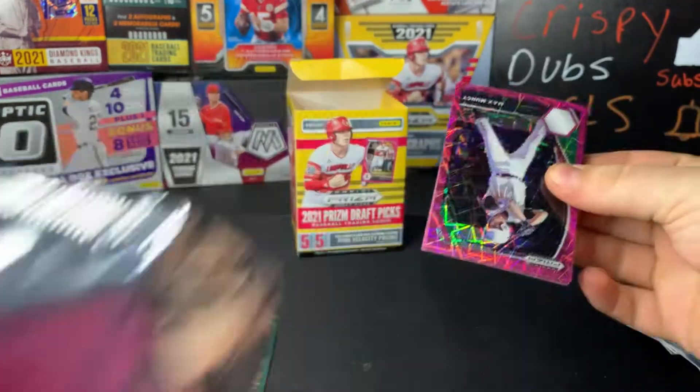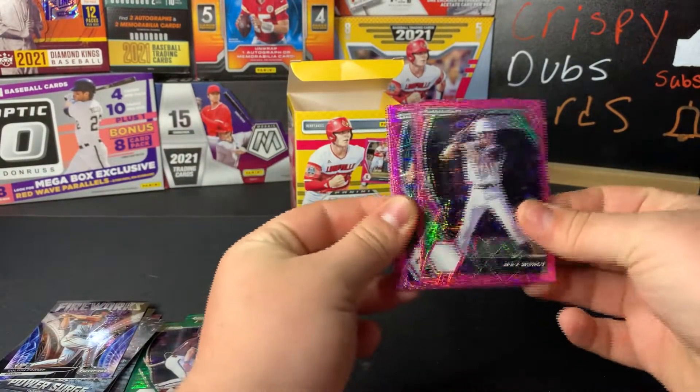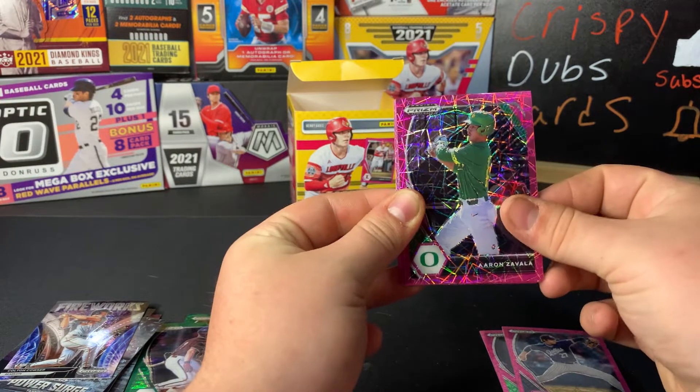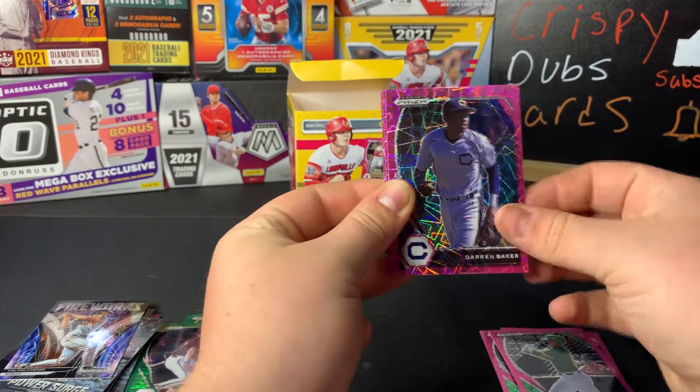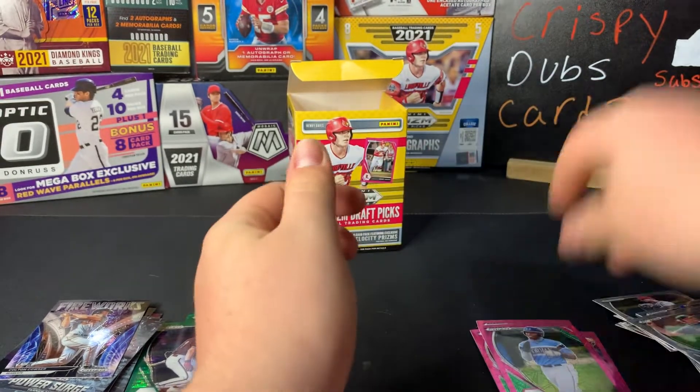Bonus pack — these look sweet. We have Max Muncy, Dominic Hamel, Aaron Zavala, Darren Baker, Tanner McDougal, and TJ White.